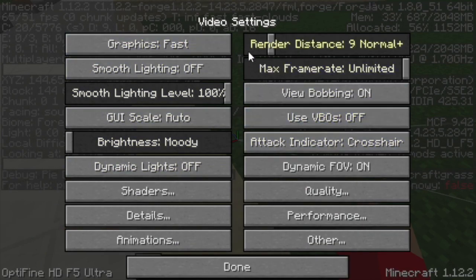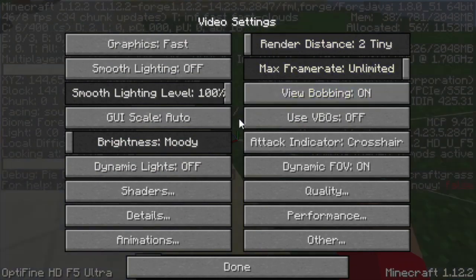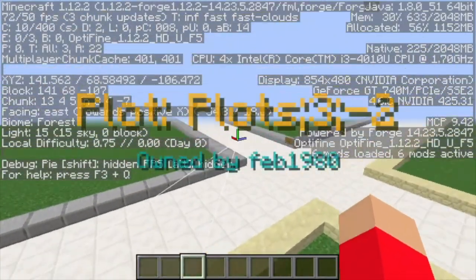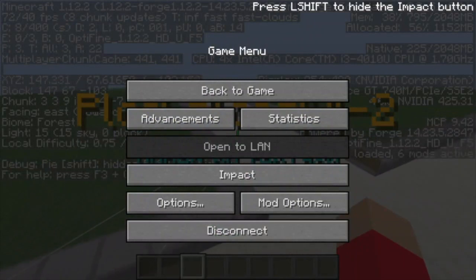I know it may make the game look pretty bad, but this is a big step — you should always do this. And the second thing we're gonna do is put Smooth Lighting on Off. I know this also makes the game not look good, but this way the game can actually render more easily. You can see I'm already getting about 10 more FPS — around 60 to 64. We can get way higher FPS than that. The next thing we're gonna do is change the render distance to Tiny.